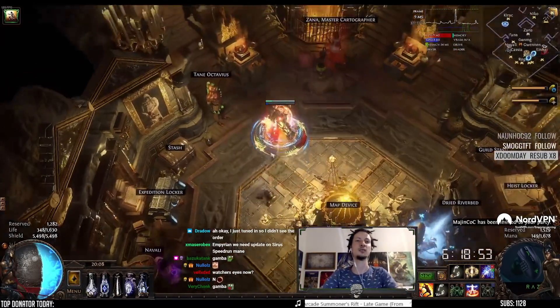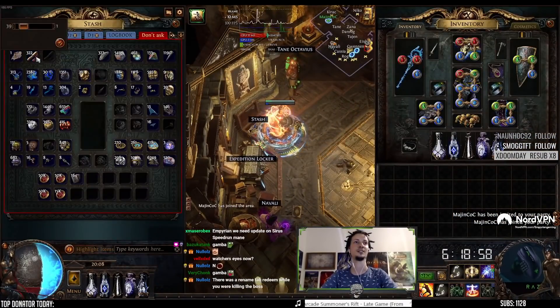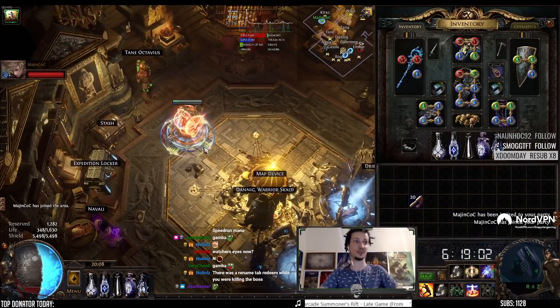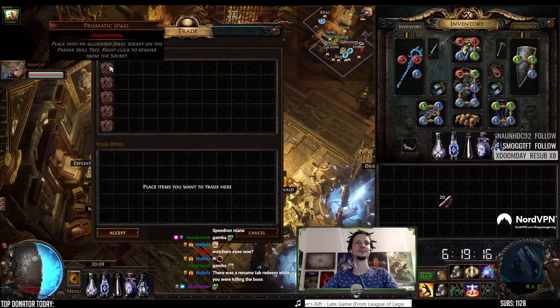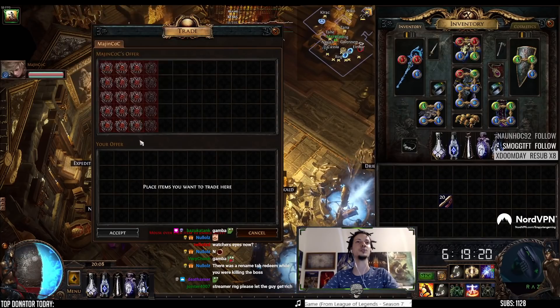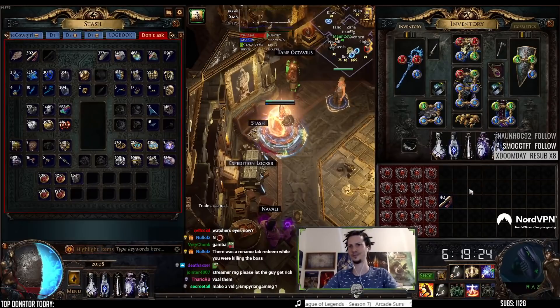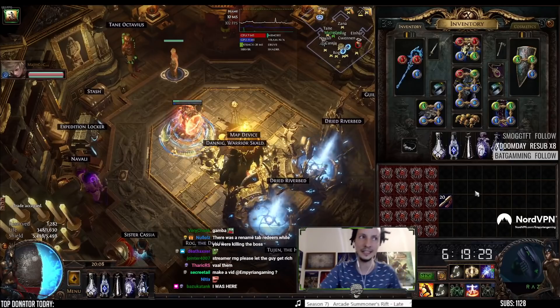This guy has 20 Watcher's Eyes, and we're gonna check those out for him. Maybe he gets something good? Are these Uber Elders? Oh, these are Uber Elders too — level 86. He is providing the scrolls, of course. What a gentleman. Here we go.